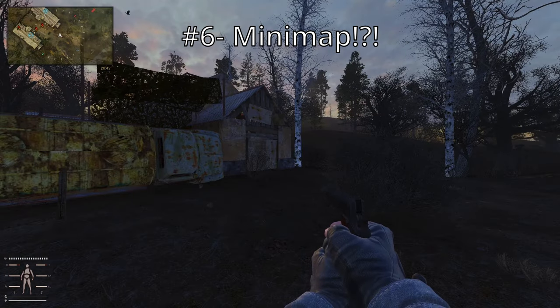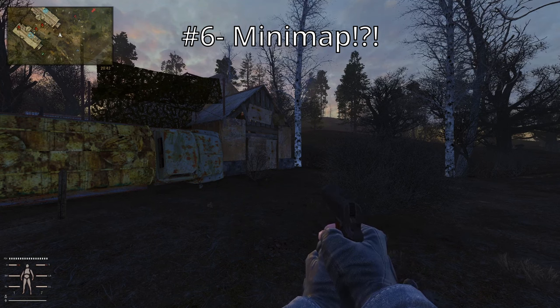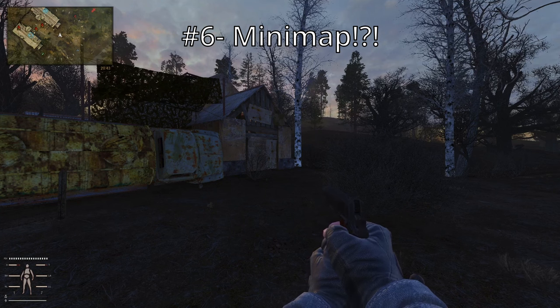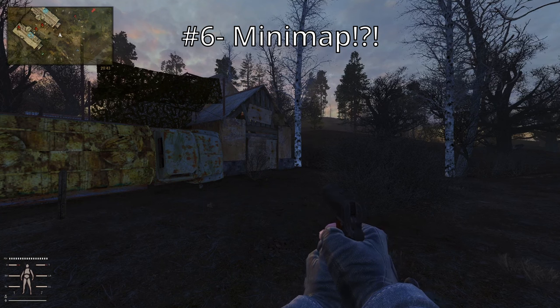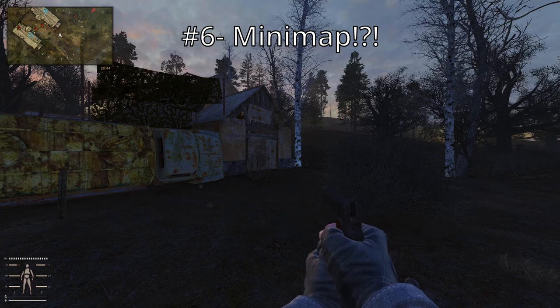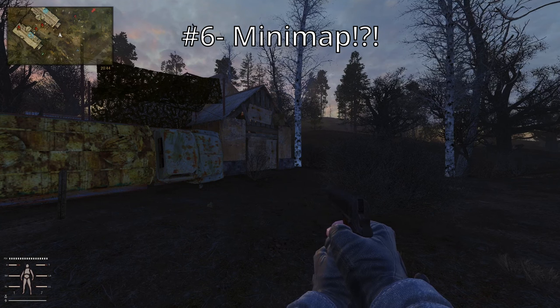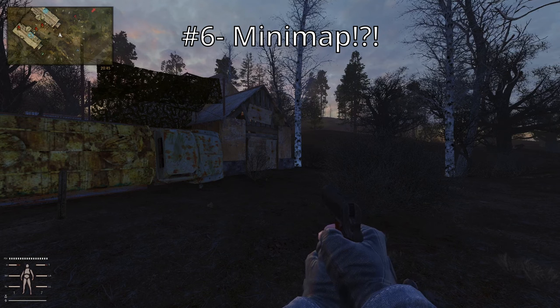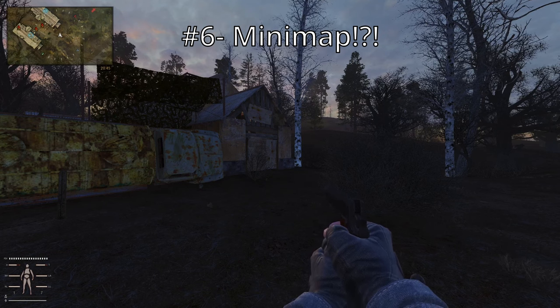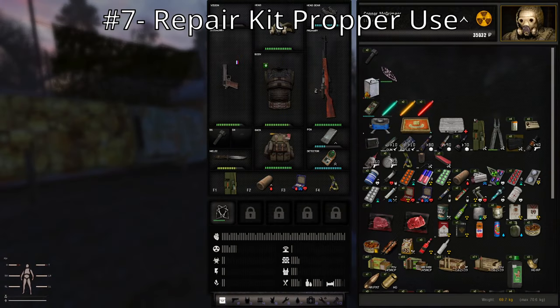Another trick I wish I knew before playing this game is about the mini map. I played for a week before realizing we have a mini map. You can activate it — by default I think it's the slash button, but again this is adjustable in the MCM keybind menu. Mine is on forward slash. You can turn it on and off. You can also change it in the mod pack starting menu to a compass that's more immersive, or use the mini map. Very important for survival and getting around as a new player.